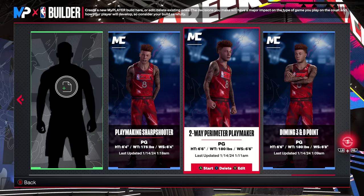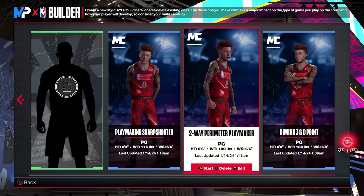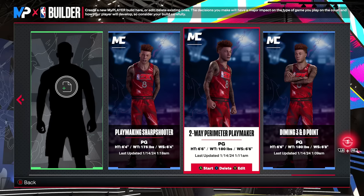Today's video is here to showcase the top three point guard builds in NBA 2K24. It's safe to say 6'6" is the best point guard build height in the game, and it's what meshes up the best with the ball handle and three-point caps that you want to shoot for, and it's also just a good height in general.